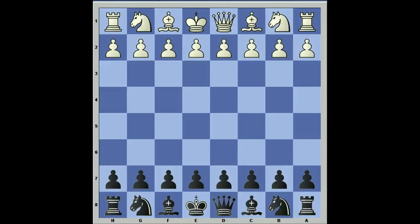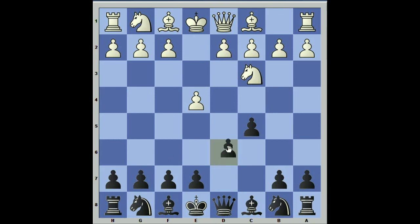Welcome back. We're continuing with our anti-Sicilians, focusing on the Grand Prix attack, which typically features the move f4. But players like Nigel Short started playing knight c3 before f4. The reason for this is that if black plays d6, we get a less effective version of defense against the Grand Prix. So white began throwing in knight c3 to trick black into a less favorable version of the anti-Sicilian.